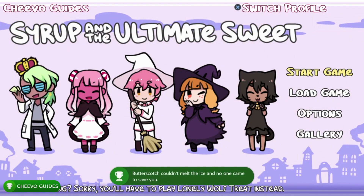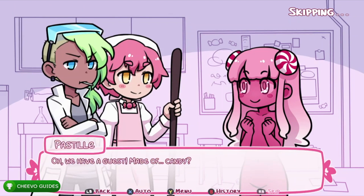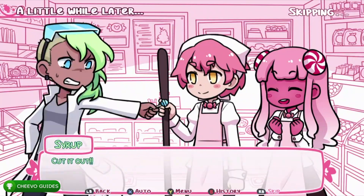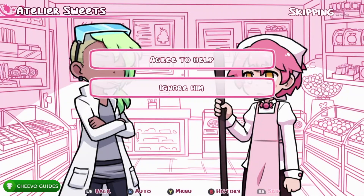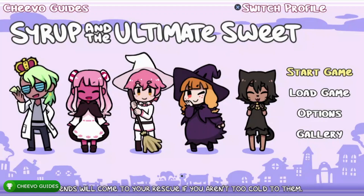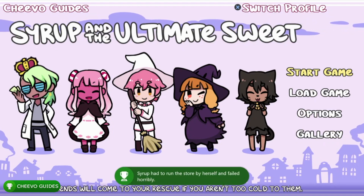We only have three more bad endings. Next is Bad Ending One. For the first dialogue choice, choose 'In that case,' then 'Okay, I see your point,' then 'I still don't like it,' then 'My mind is made up,' then 'Ignore him,' and then 'I'm not that desperate.' That's a quick one — it gives us Bad Ending Number One.